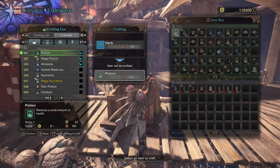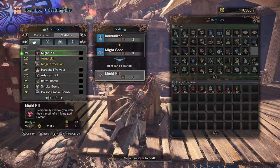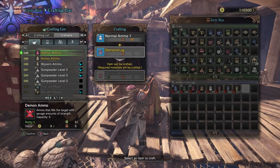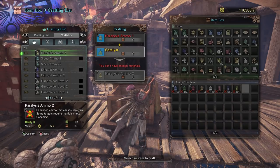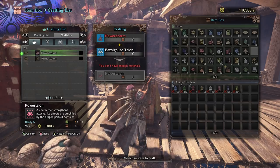If we go down to the crafting list, we can go ahead and go across the craftable items. Keep on going across until you would most likely find it in a question mark area, so just look at all the question marks and eventually you will get to one where it says the power charm and then a question mark on what you have to combine it with.